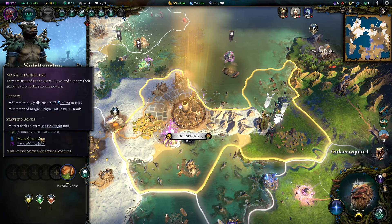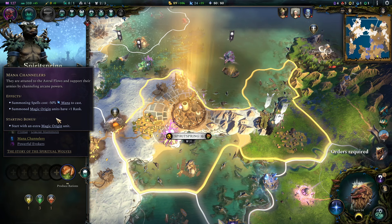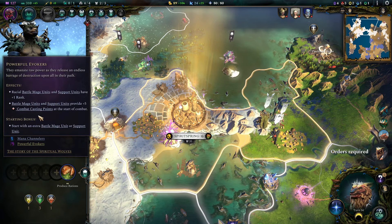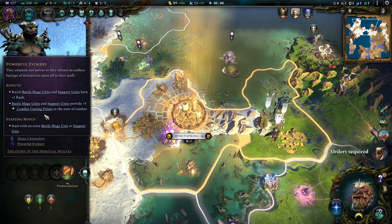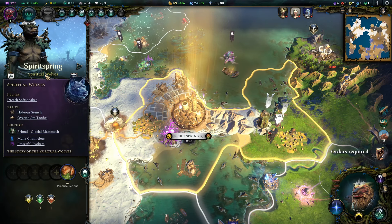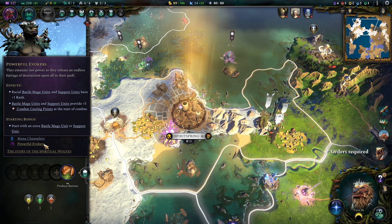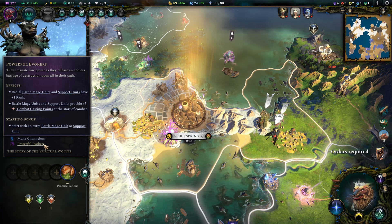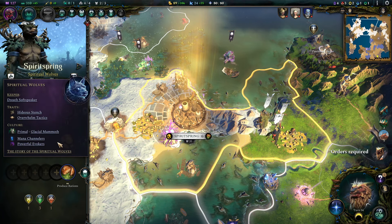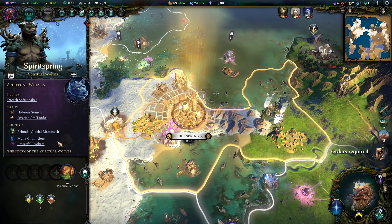For cultural traits, I went with Mana Channelers — it's just such a classic right now with the primals, as summoning is such a strong side on them. The secondary I went for Powerful Evokers. As we field a lot of battle mages and supporters, this gives us a lot more combat casting capabilities, and I find this a very powerful combo. Feel free to switch it out if you find something better. Maybe the new trait Druidic Terraformers might be a really solid option as we're playing a lot with elementals.